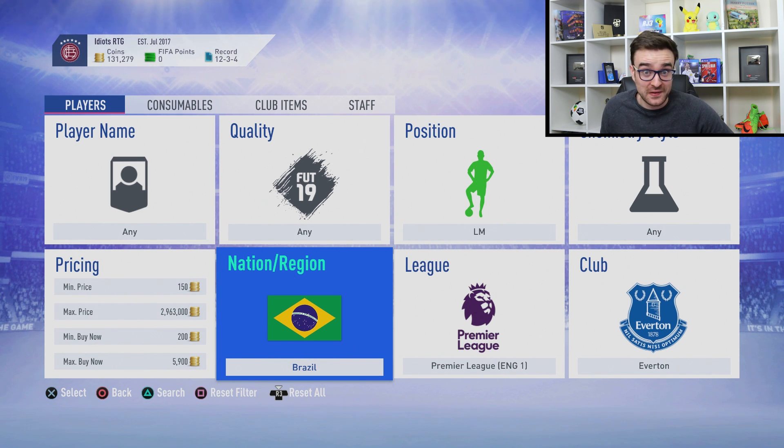Stuff is to come with these coins. Let me know in the comments what you'd like to see me do with them. I'm thinking some SBCs — the advanced ones, the marquee matchups, the Champions League ones to get blue Champions League cards, and maybe Player of the Month for Lucas paired with a One to Watch in a squad. Let me know what you think of that idea.